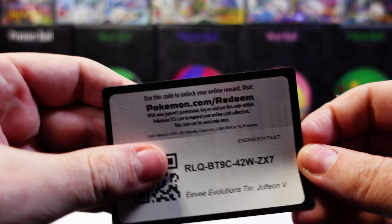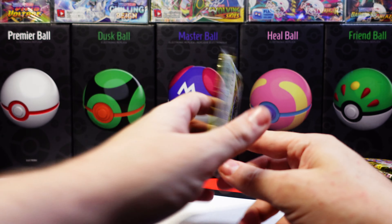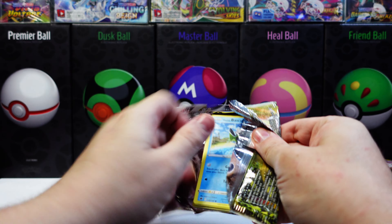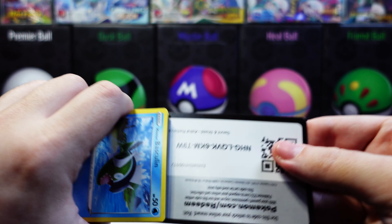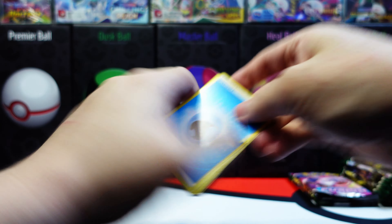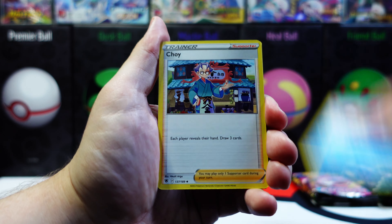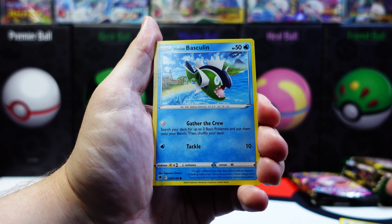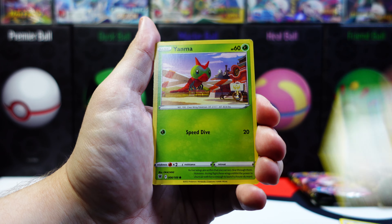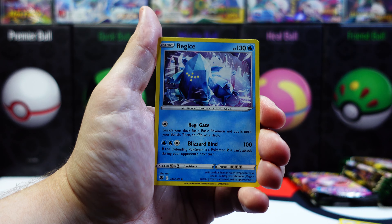Here's the code card for the Jolteon V10. Let's go ahead and open up some packs from the tent. Code. Water. Yanmega. Glameow. Reverse holo. Non-holo rare.